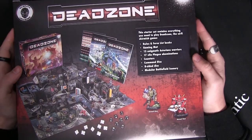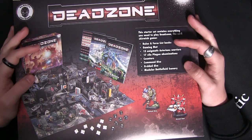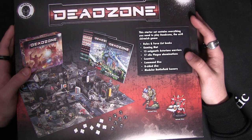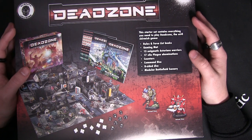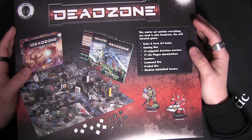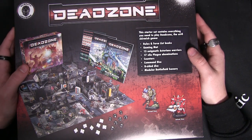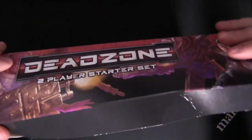Let's flip this huge box over and see what we get inside. The reason it's so heavy is not only do you get all your miniatures in here, you also get a colossal amount of terrain to play this game. You get two rule books, a gaming mat — a double-sided paper mat — one side is the full Deadzone board. You also get punch boards with your counters, all your dice, and a Plague force and an Asterian force as well.